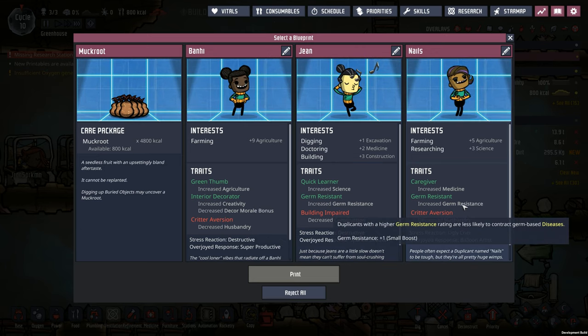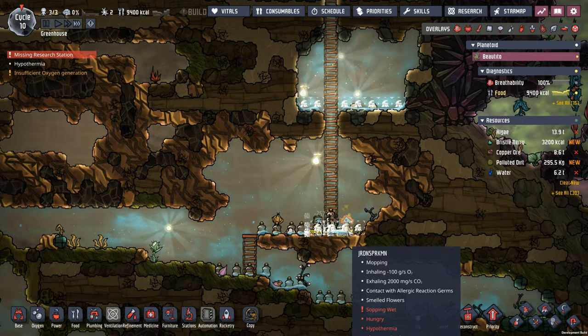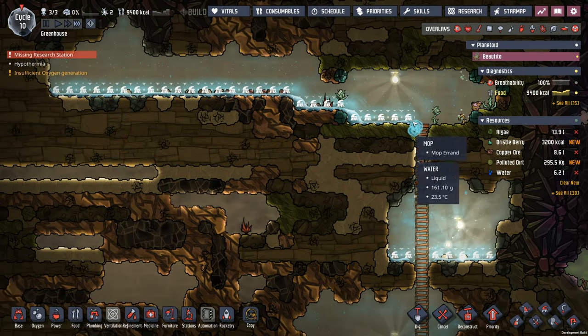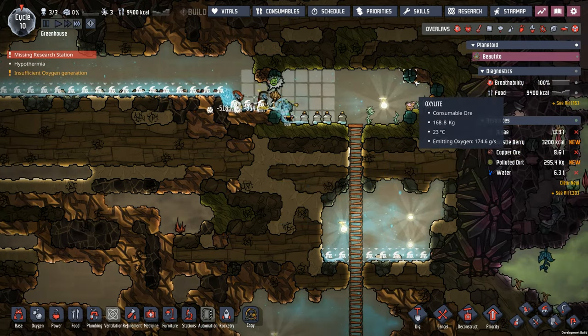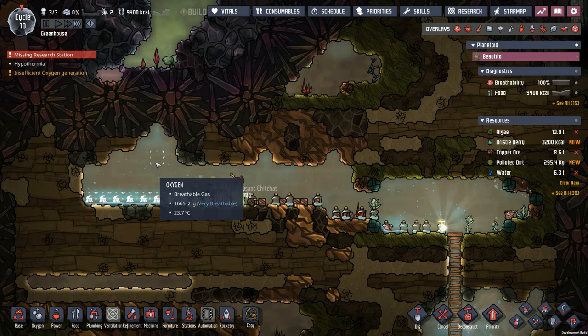Gene and nails - a quick launder, germ-resistant, but building impaired. And then a caregiving, germ-resistant, critter averted dupe. I'm going to pass on Bonnie now, which I'm probably going to regret when I'm looking for multiple farmers. But right now I think we're really looking for a cook and maybe another digger - somebody that can do a little bit more than just farm. Lots of oxalite up here, really helping keep these higher caverns full of oxygen, which is all good.